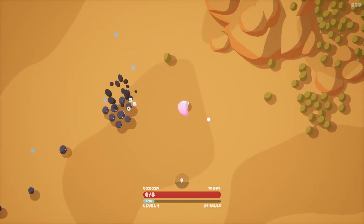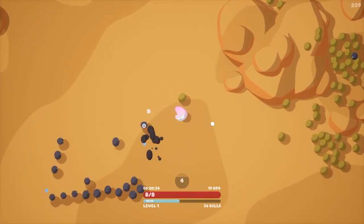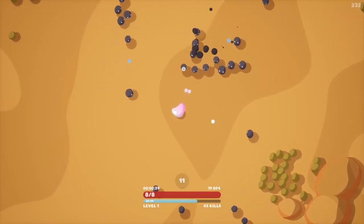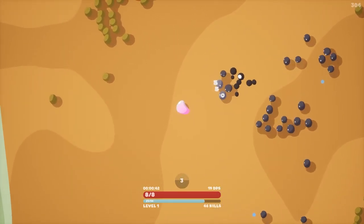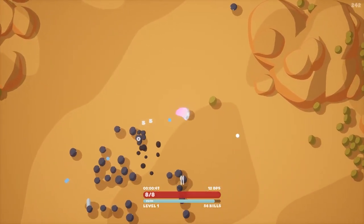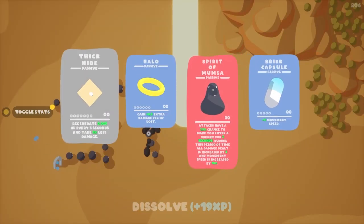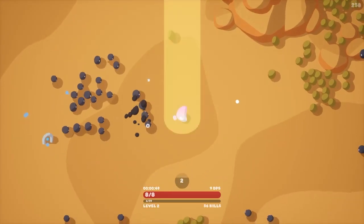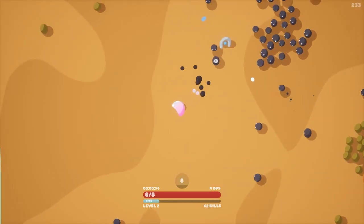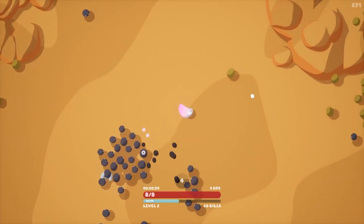First upgrade — we're going to take the extra projectile. Look at that — it makes such a world of difference! Now if I can get the good on-attack effects, it will really make a difference if I'm firing two things instead of one. Right now I'm going to take movement speed so I can get out of situations — even that movement speed is noticeable. I can feel the difference.